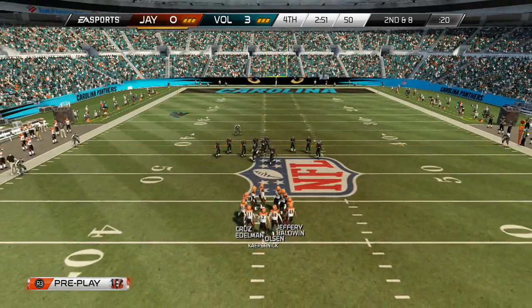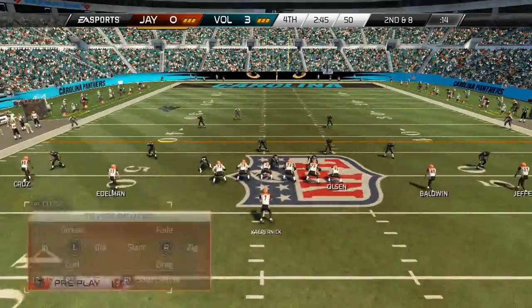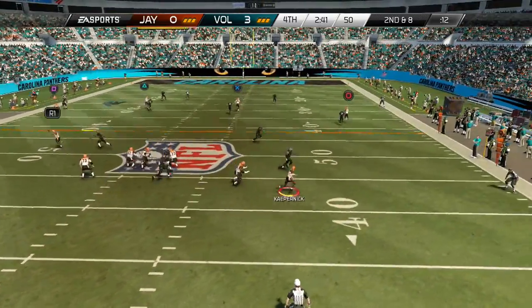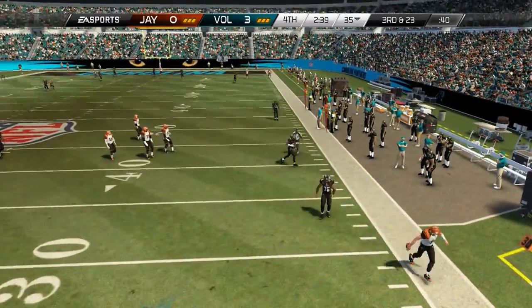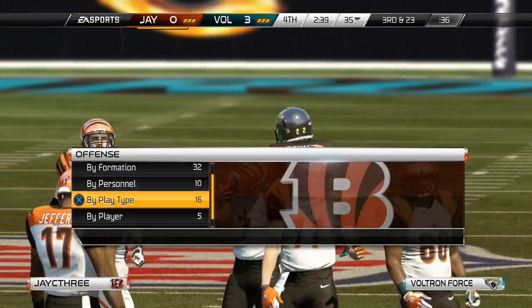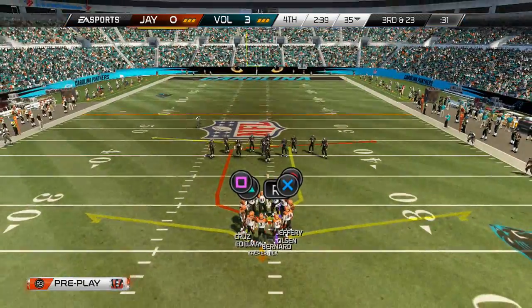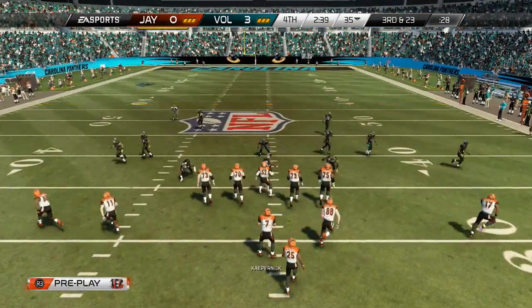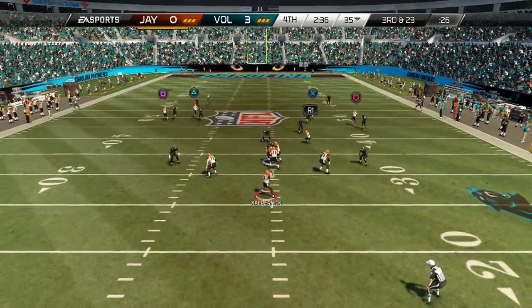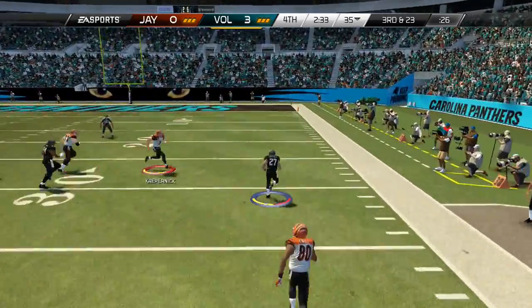We go to tight end YRN, try to find X on the vertical, and put Doug Baldwin on the vertical also — but couldn't find either receiver and couldn't get the ball off in time. Third and 23. I'm going to go to the corner strike this time, trying to get my receiver on the left side Victor Cruz open, but I don't find him and almost throw an interception. I should not have run that play.